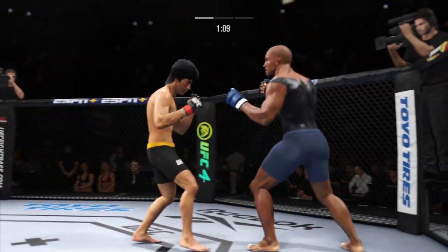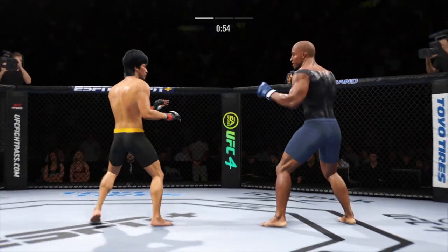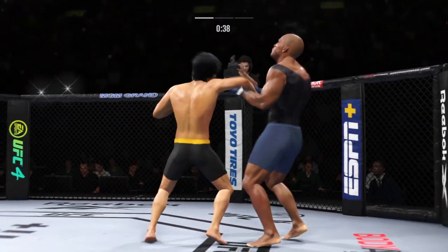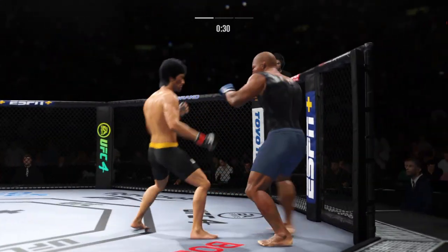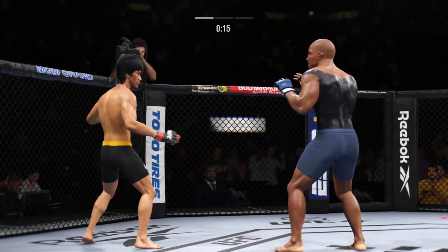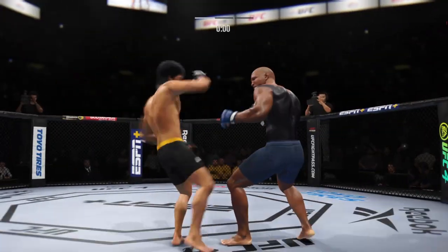Trying to kick the leg out. Just out of range with the big right hand. Went for the inside leg kick. Right hand upstairs. This guy cannot miss the head with his strikes. 20 seconds left. Just missing on the high kick there. Nice punch lands going to the top.